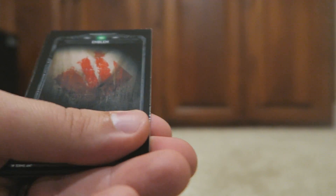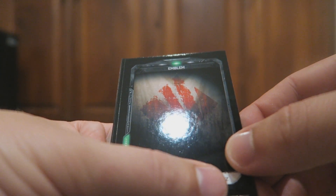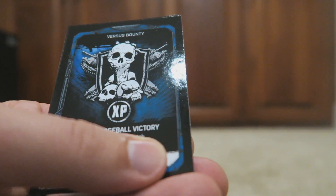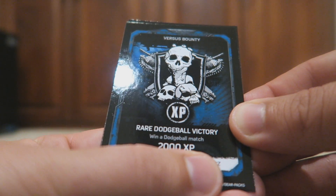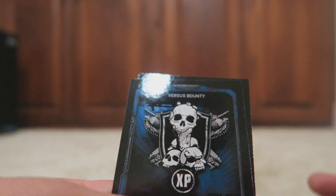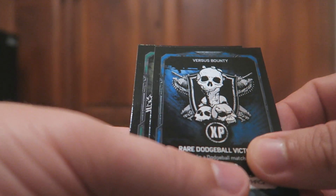We've got another emblem — Swarm. That's pretty cool; it's got like a claw mark on it. And then we have another Dodgeball Victory bounty. I'm going to keep that because I want all the XP I can get — another 2,000 XP for winning a dodgeball match. I would assume that you'd be able to use as many of these as you want: after you complete it, you'd just enter another code and rinse and repeat.